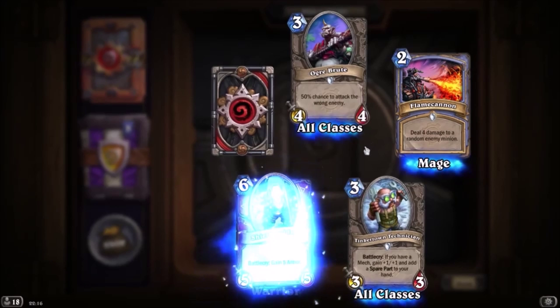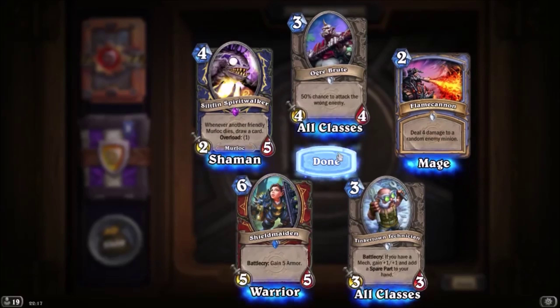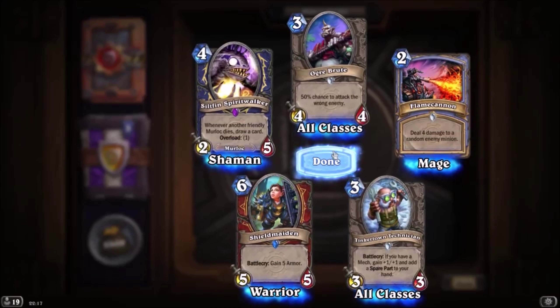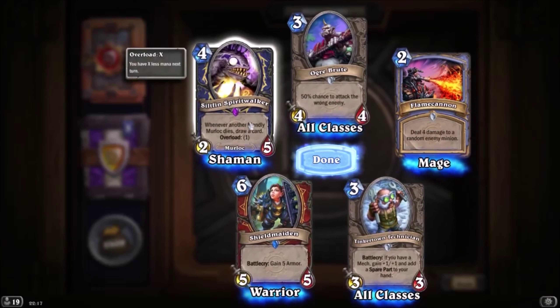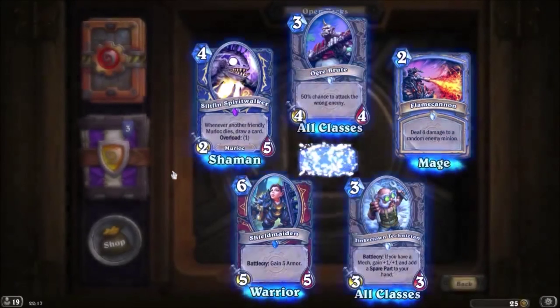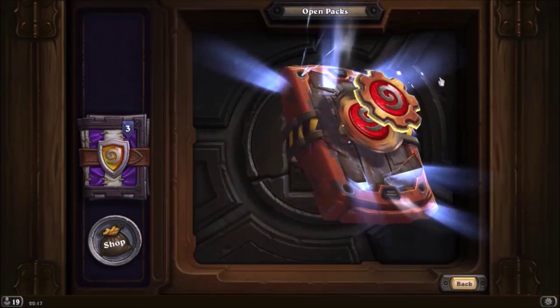The rare is Shield Maiden — gives you five armor and she goes on the board as a five-five. The epic is Sylphine Spirit Walker — whenever a friendly Murloc dies, draw a card, overload one, Shaman. It's okay, it's another Murloc card for my deck but it's only for the Shaman. I don't like the way they split up the Murlocs — they should have just left it as neutral, but then people would have OP Murloc decks, I suppose.